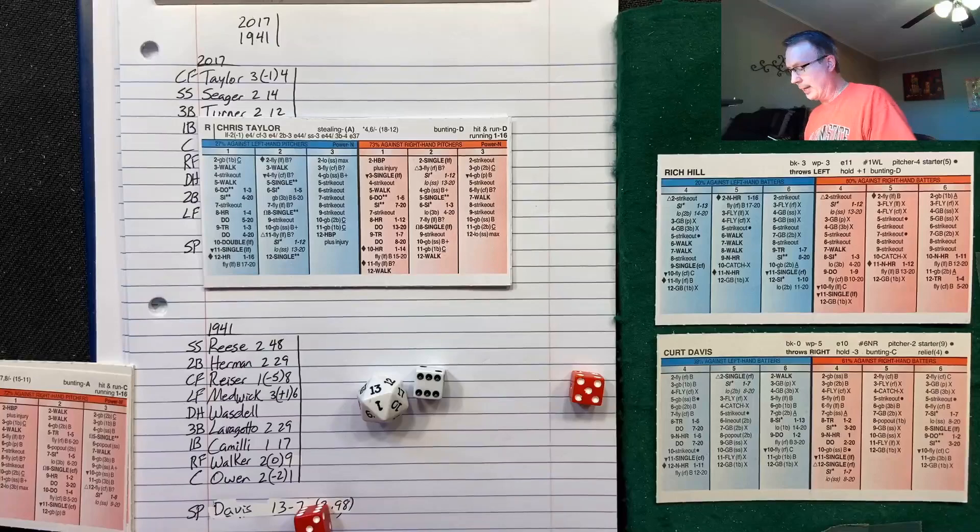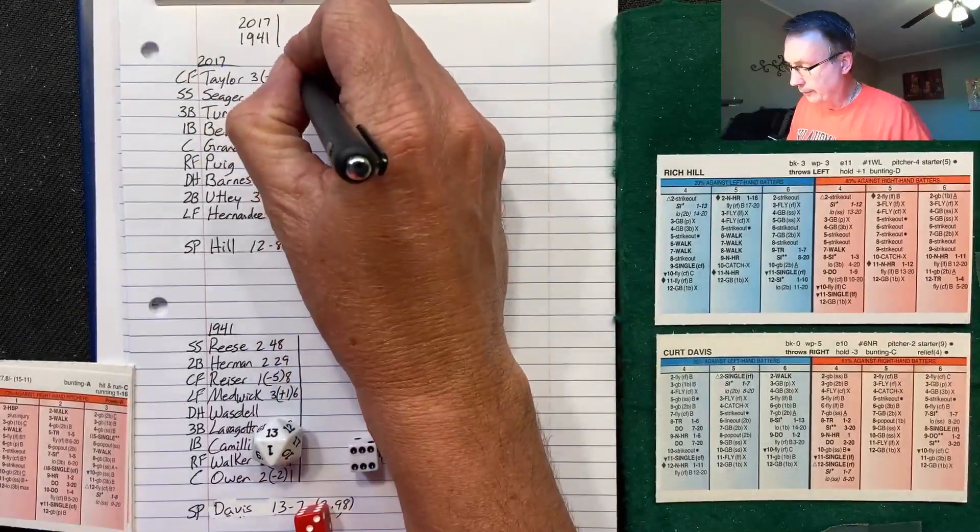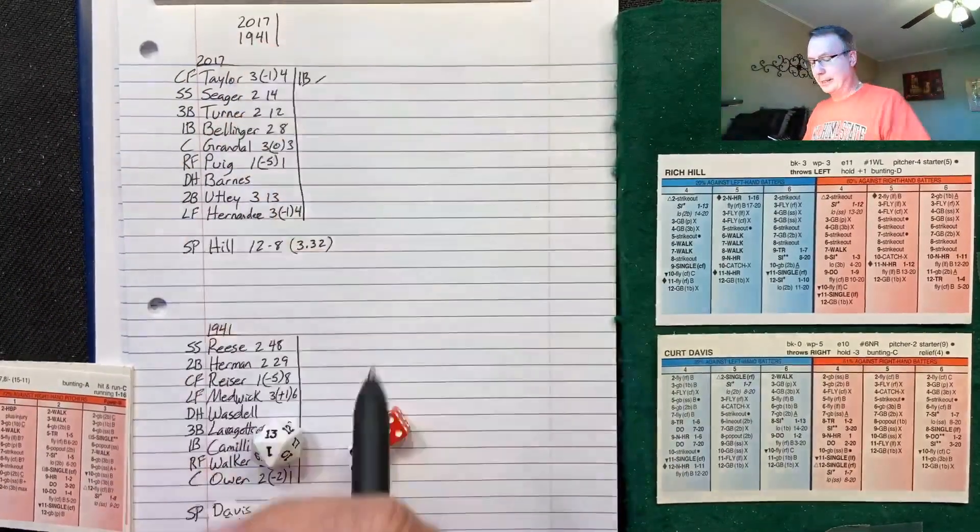Kurt Davis is 13 and 7 with a 2.90 ERA; Rich Hill was 12 and 8 with a 3.32 ERA. Good pitching on tap for today — Davis is right-handed. Chris Taylor versus Kurt Davis: roll is 6-8, and with Taylor being righty it's a single to left field. Chris Taylor gets things going early.